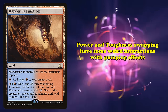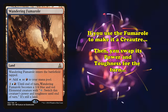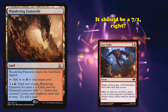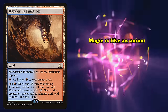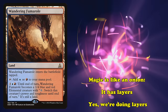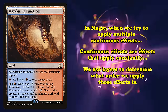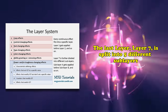Swapping power and toughness has some weird interactions with stat buffs. So if you use the Fumarole's ability to make it into a creature, swap its power and toughness, and then play a card like Sheer Strike on it to give it +3/+0, what will the Fumarole's power and toughness be? It should be a 7/1, right? Unfortunately, that's not how it works. Magic: The Gathering is like an onion — it has layers. When determining what order we apply continuous effects, which are effects that continuously apply to cards on the battlefield, we use layers to decide what order to apply those effects. Layer 7 is split into 5 sub-layers: first we apply characteristic-defining abilities, then effects that set stats to certain values.